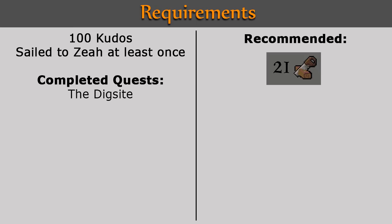The requirements for this quest include 100 kudos, completion of the Dig Site quest, and having sailed to Zaya at least once. It is also recommended that you have 21 construction.